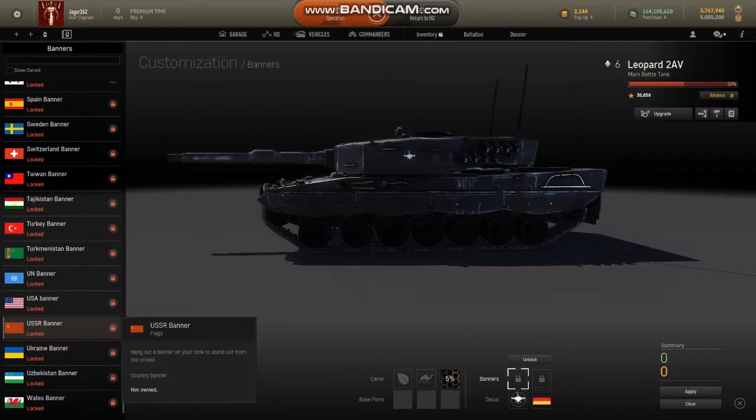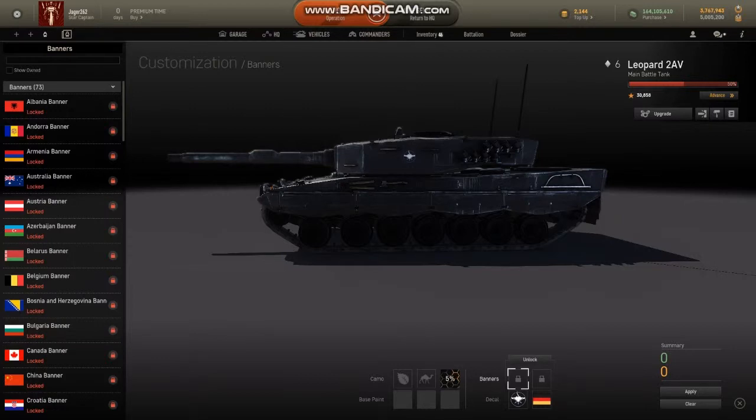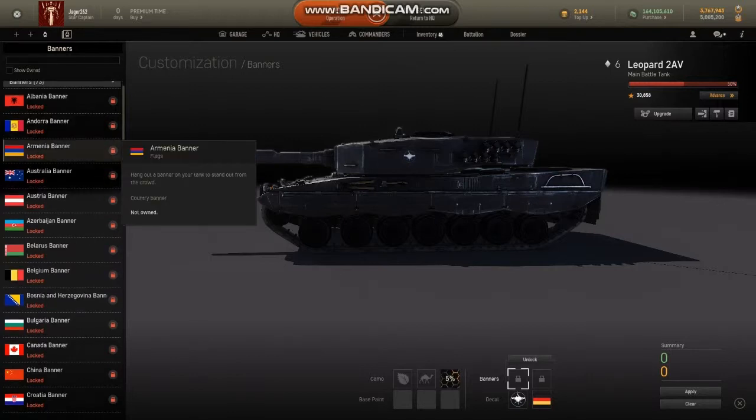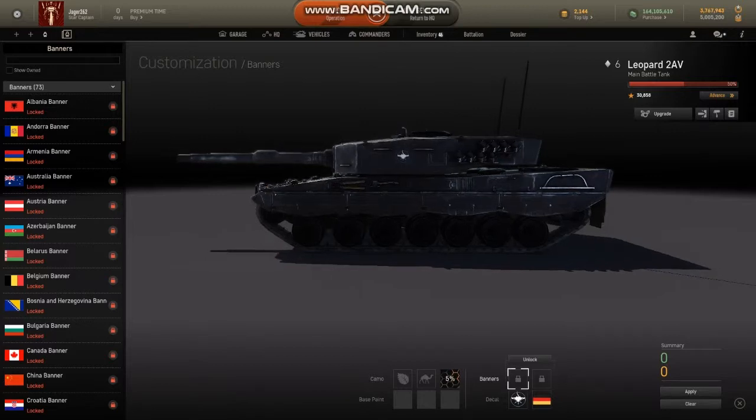That is absolutely ridiculous. I mean, 10,000 gold covers every single flag at 50 gold — in fact, I think it's more than that. I don't know how many nation flags are in the game right now — 73. So 73 times 50 would cost 3,600 gold to unlock every single flag. But it costs 10,000 gold just to unlock the ability to use them. Why? What's the point of that?